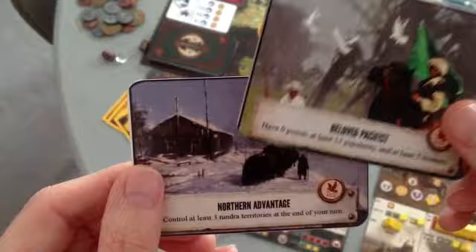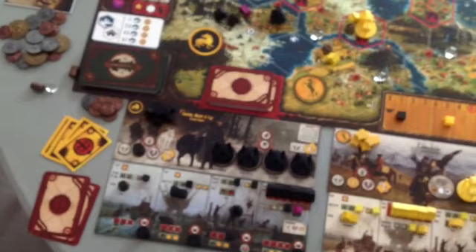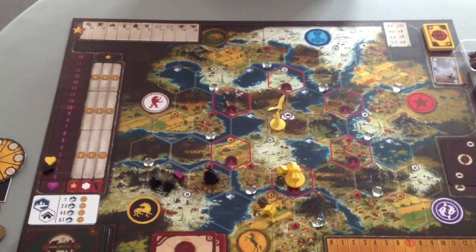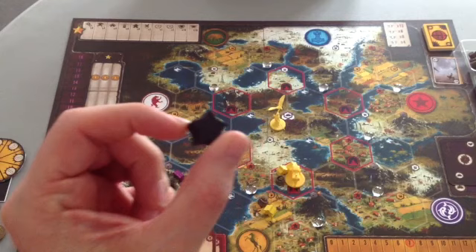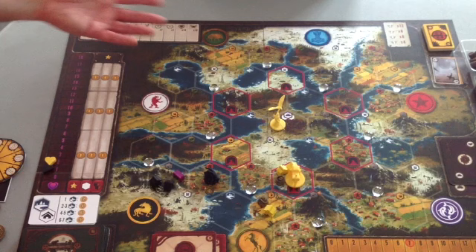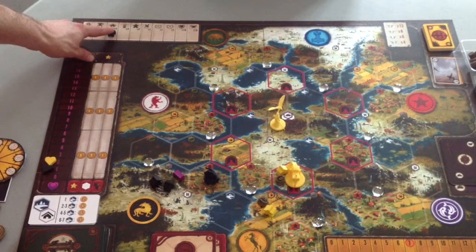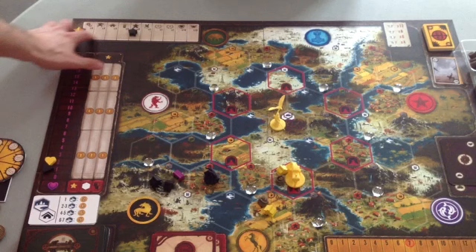Why are these goals important? As we move through the game, we're moving toward the conclusion. There are no rounds or phases in Scythe — you just take turns one after another until a player has placed all six of their stars. Stars are in the upper left corner of the board, and they represent various goals: completing all six upgrades, all four mechs, all four structures, all four recruits, all eight workers — when you do these, you place a star.